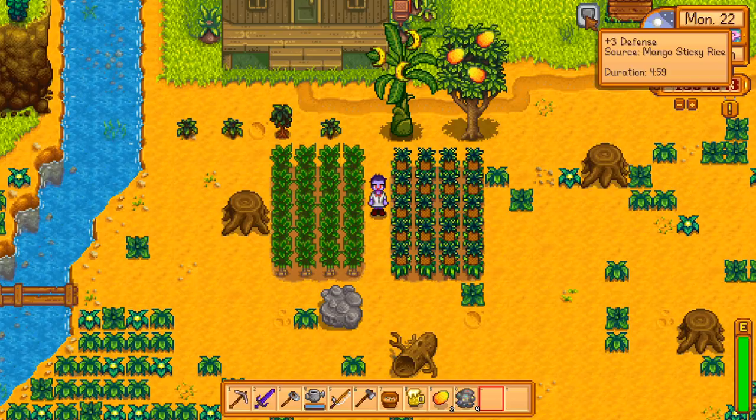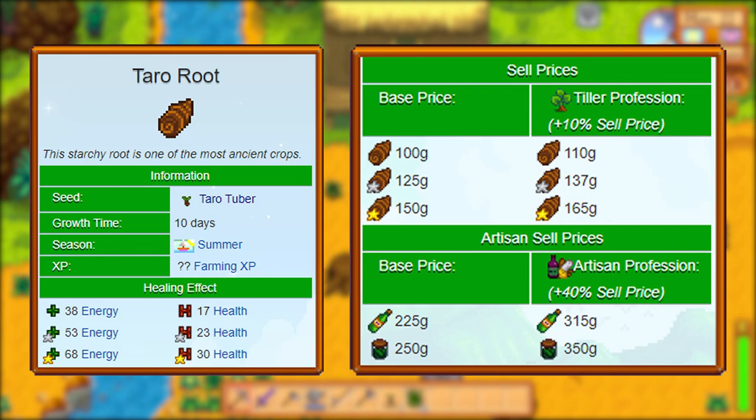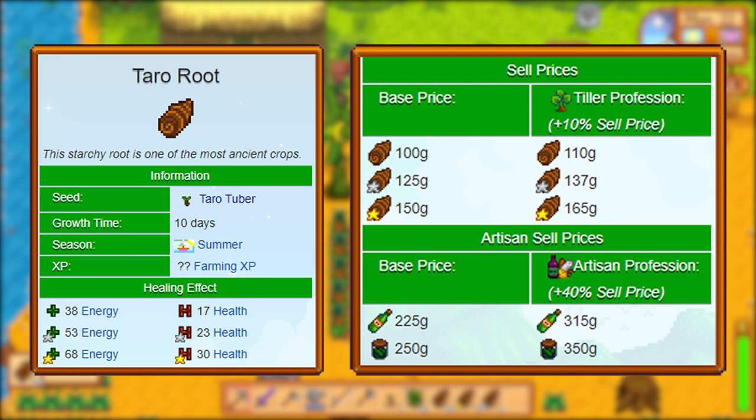Taro tubers are planted in the summer and take 10 days to reach maturity. You can obtain them from a variety of sources, but the easiest way to get a lot of them is from the island trader for two bone fragments. Taro roots sell for 100 at regular quality, 125 at silver quality, and 150 at gold quality, resulting in a 10 gold per day profit — pretty minimal compared to some other crops. However, if you find yourself with a bunch of taro tubers from your time in the volcano mines, it's probably worth it to just plant them all for the extra money.